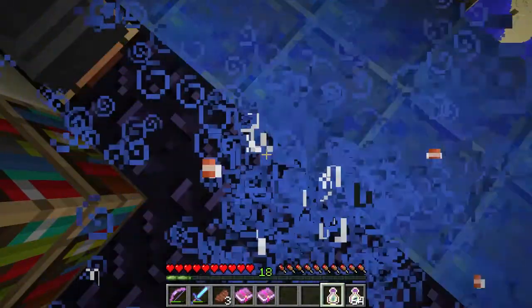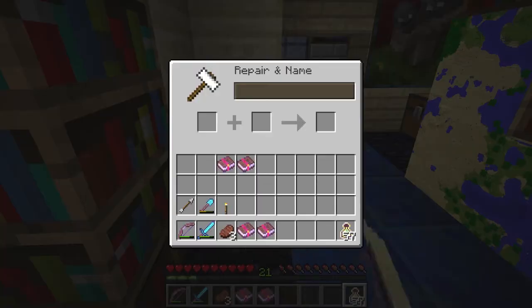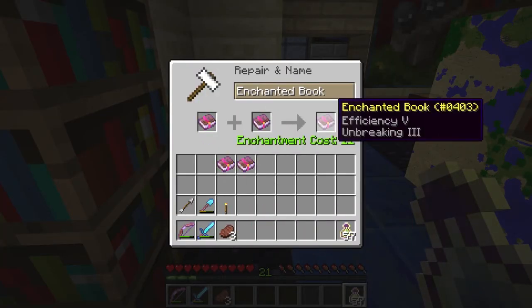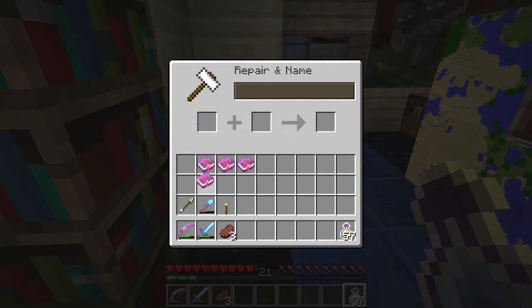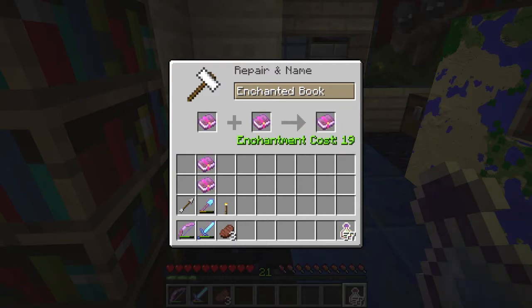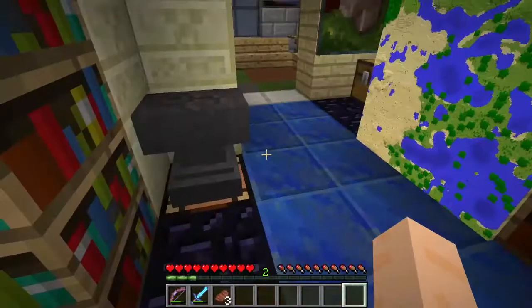This isn't the most efficient way to get experience, by the way, but I like having this as an option when I'm just sitting here in my house, instead of having to go to an actual experience farm. Those are the two books we wanted to combine — 19 levels for that. Let's put the experience bottles back.